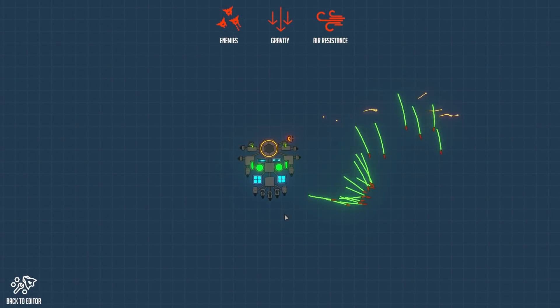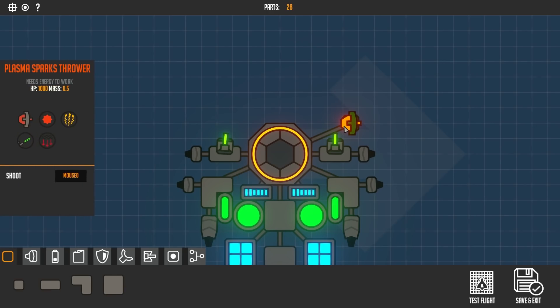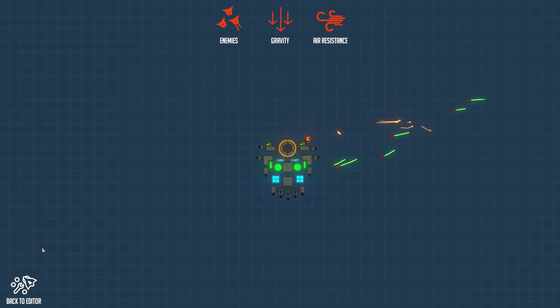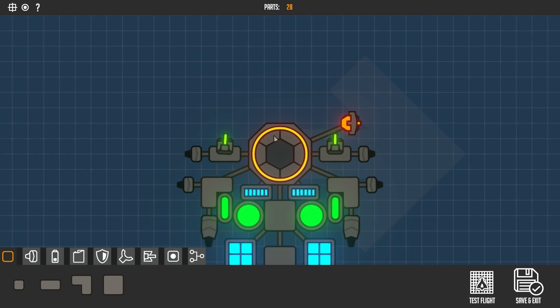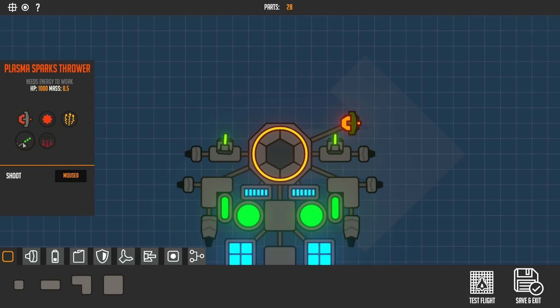Let's see what the plasma sparks tower looks like — oh my, that is cool! I'm loving the visual representation in this game. Can you change this to do different things? Let's try — double particle, gravity sparks. There are quite a few options here.